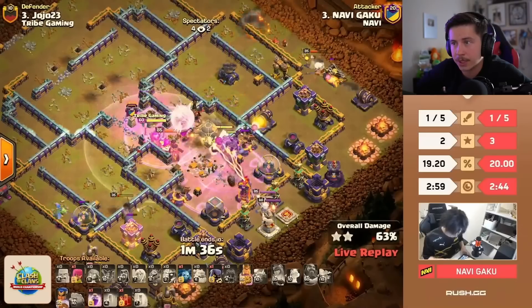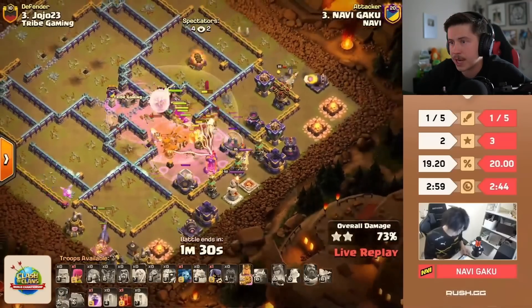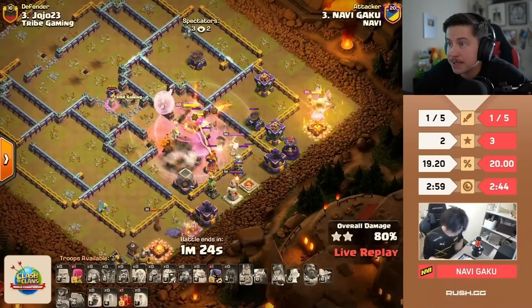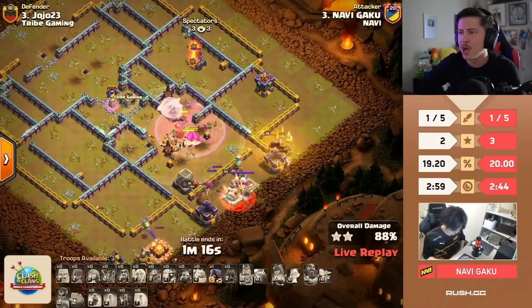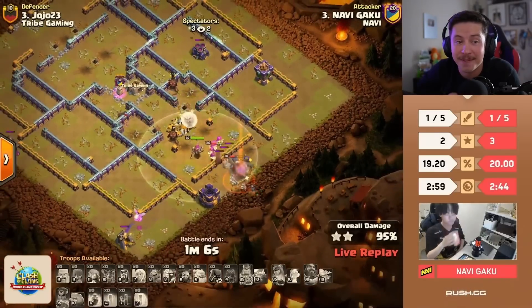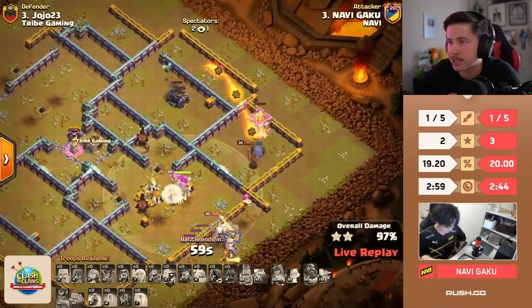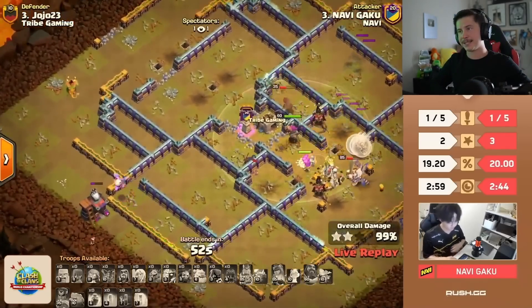Champion on the bottom side running into a little trouble, but the queen's going to pick up the expo. Champion goes to ability. Uses the last skeleton spell to distract the barbarian king. Super archers still pushing — one more rage. Super archers and healers getting raged up; this is looking great for Gaku. Uses the last skeleton spell to distract the warden statue, the teslas, the barbarian king. Even got a headhunter. It's crushed! Gaku gets it done and Navi are two for two. Three stars for Gaku!